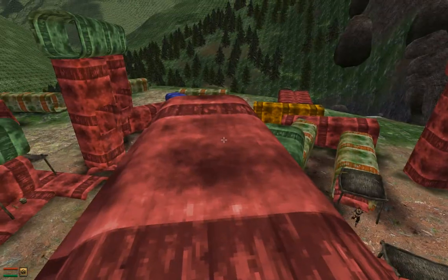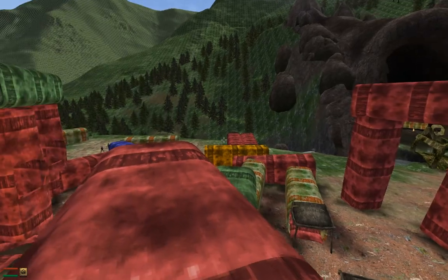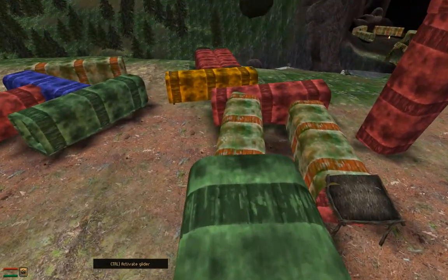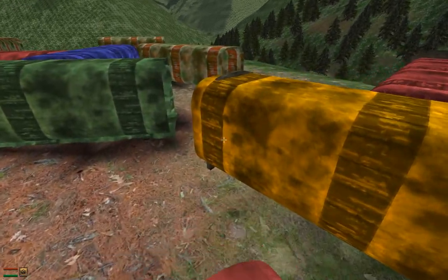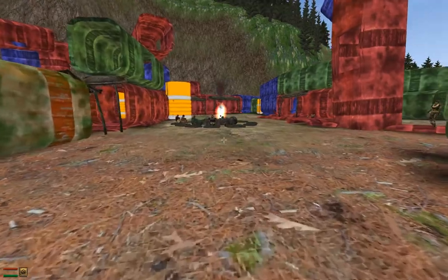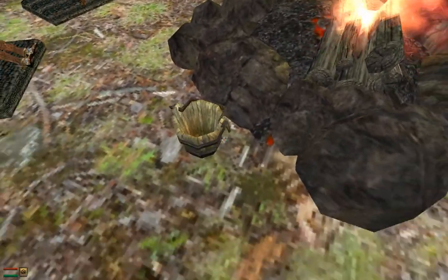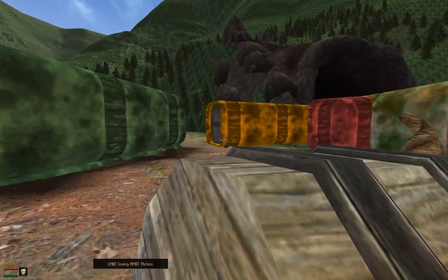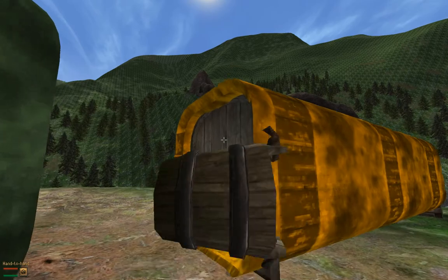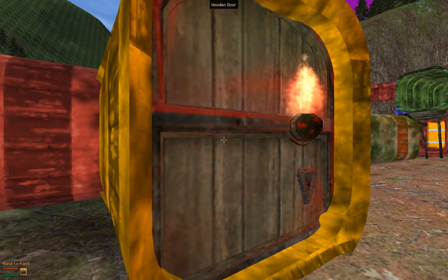When I was given the quest up there, I was told that the yellow houses have the decorations in them. Here's the first house and it's got a locked door, but there's a campfire over here — you can probably see where this is going. I catch this bucket on fire and throw it at the door — bam, door's on fire. Wait for the door to burn down.